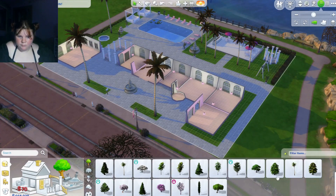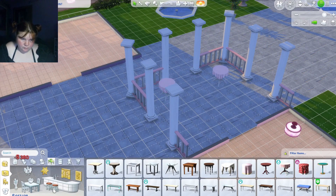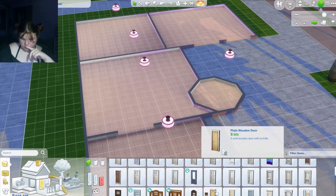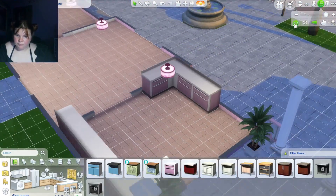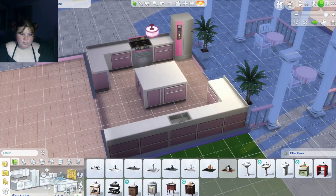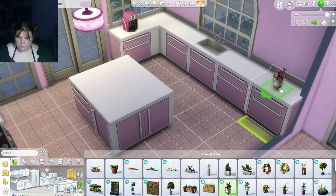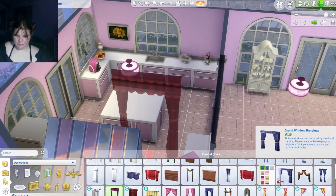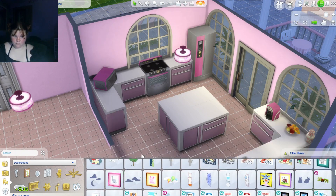I'm going to confess something — I hate palm trees. I think they are the ugliest tree there is. However, they did fit the beachy Barbie vibe of a nice summer California party kind of feel, so I put them in. They also added height variation on the property. On a personal level I really dislike them — they don't even provide shade, they're basically sticks with a poof on top, and they drop big palm leaves you have to pick up. But I used them anyway.